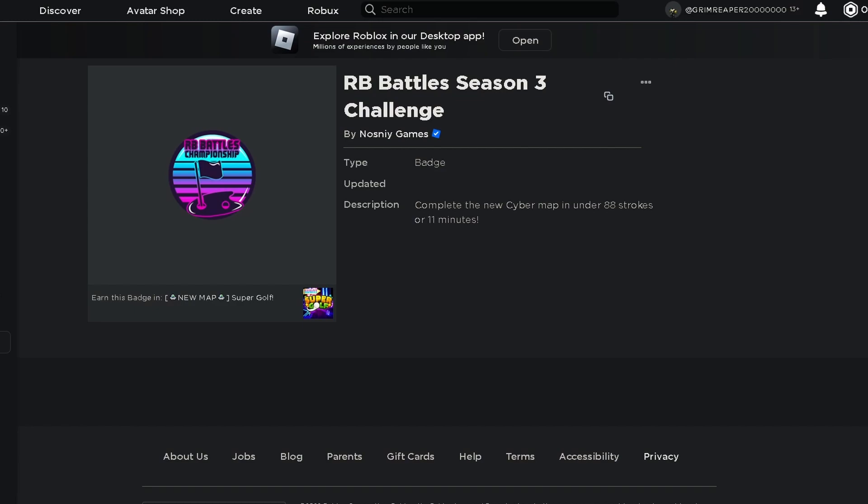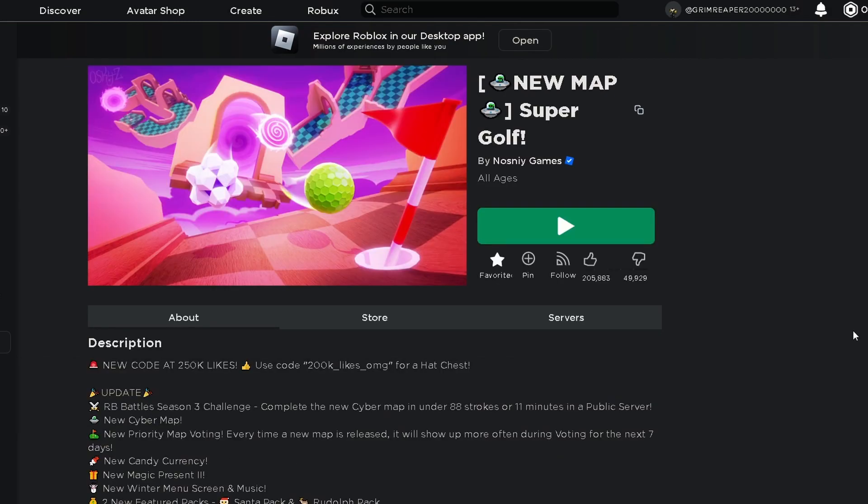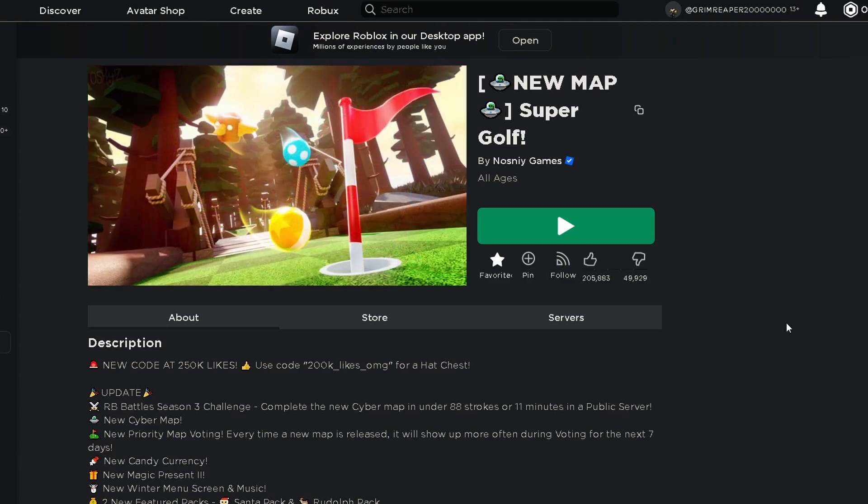Hey there, so this is the fourth badge needed for Winter Wings 2.0. As you can see, you get this badge from the game Super Golf — it's favorited on my account. If you're having trouble finding this game, my username is in my TikTok bio.